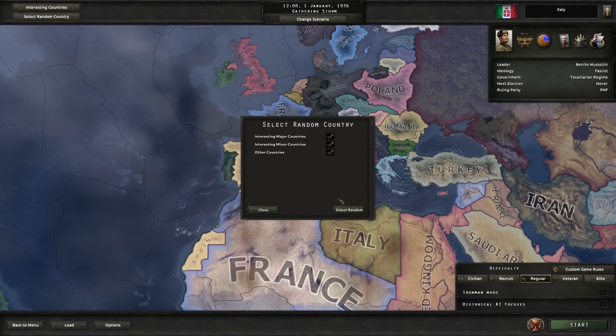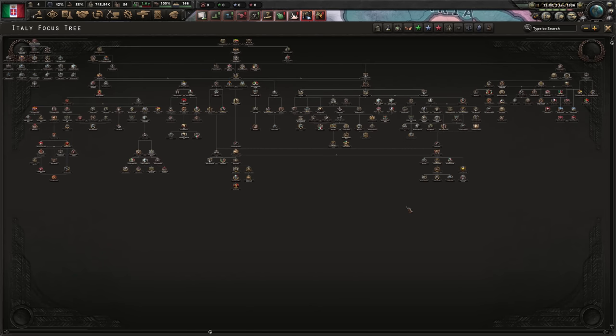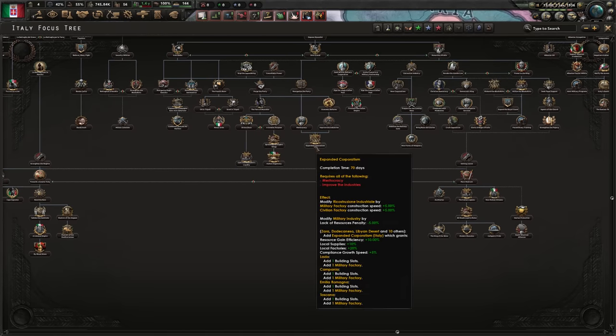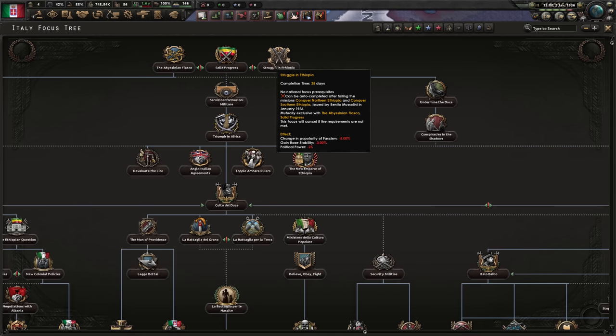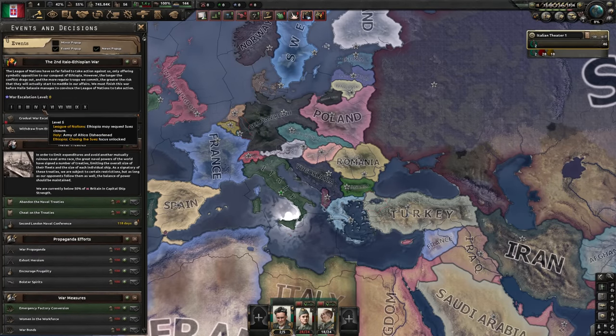One of the first things you can notice is the select random country button, which replaces a lot of online tools that would randomly select a country for you. The focus tree is now very big and has a really cool ending format reminiscent of the new Soviet tree, where multiple paths lead to the same mutually exclusive branch at the bottom. We can't yet do our political branch — it looks like these will be auto-completed depending on how decisions turn out.